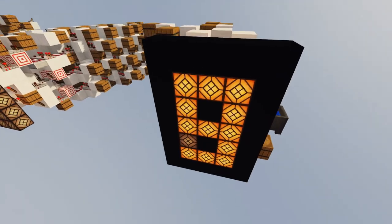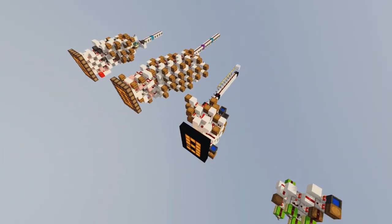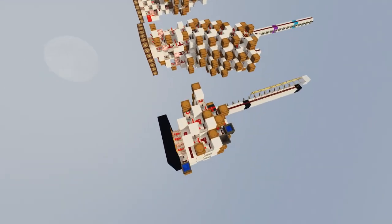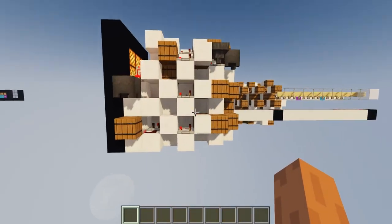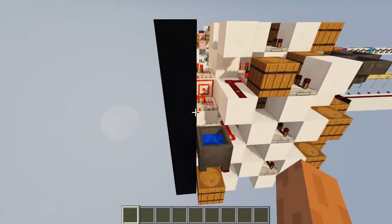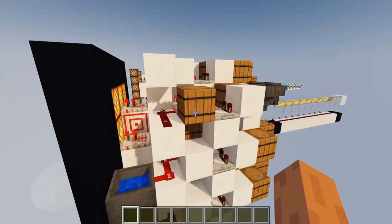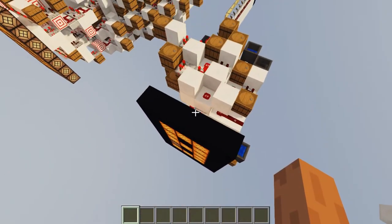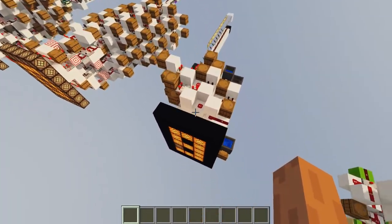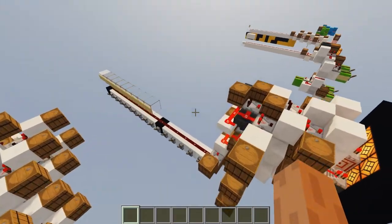And finally, we have this really small one. If I fly up here, you guys can compare the sizes - this is really ridiculously small for a display like this. It has 7 layers, and those 2 or 3 are probably used for doing the shapes and everything. So it's really impressive how small we can get these things to work. And this one is also powered by signal strength.